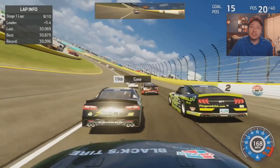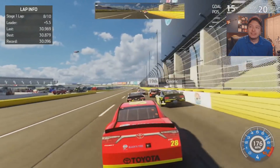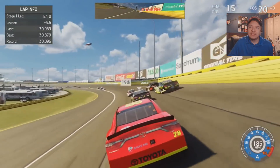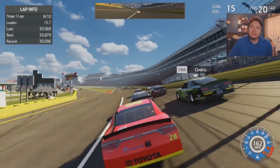We're inside the top 20, running pretty okay — just average. Lowering the gear ratio has given us more top end speed, especially in the draft, which is what we need so we don't lose anything. I think that was the best thing to do in this situation.